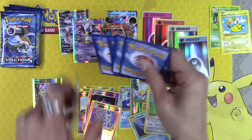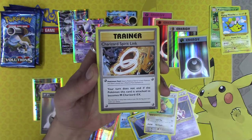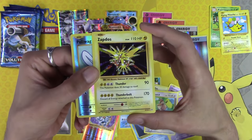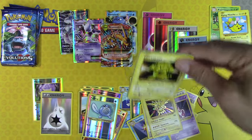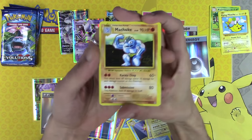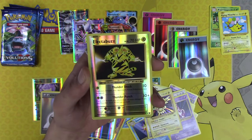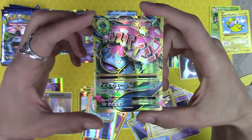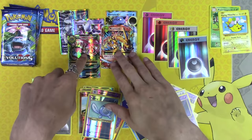This is the end of the fourth pre-release kit. Let's see what this one can do for us. Another white code — so many white codes. Machoke, Potion, Maintenance, Electabuzz, and it is a Mega Venusaur Full Art — our second full art and our fifth EX out of all of these packs.